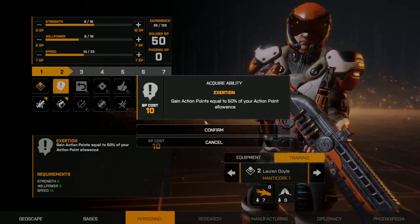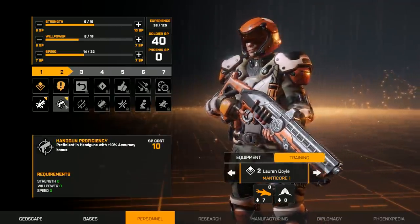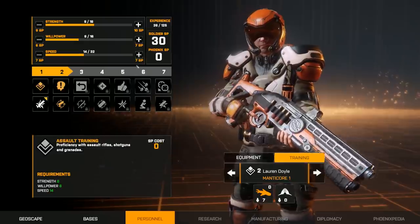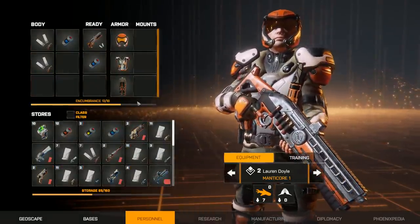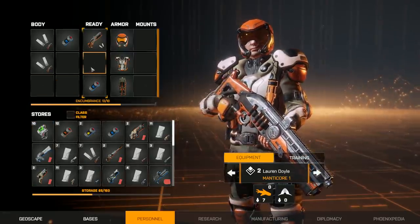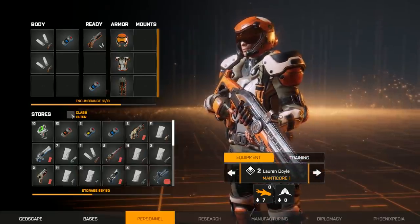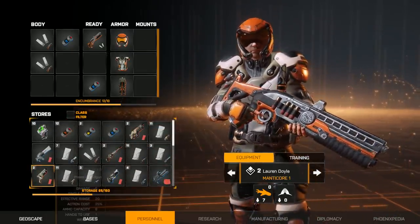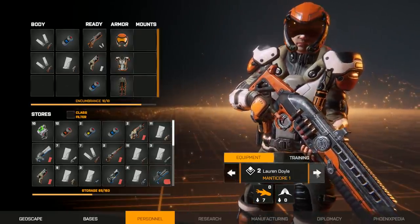Lauren's up next, and of course she'll get the Exertion skill. Let's go ahead and give her the handgun proficiency too — that'll make a nice backup weapon. Now let's get her equipped with a Phoenix handgun. Looks like the class filter doesn't take proficiencies into account. There we go, and I think we're pretty much done.